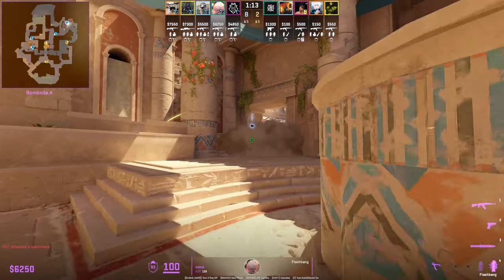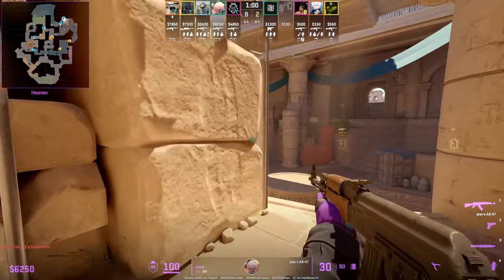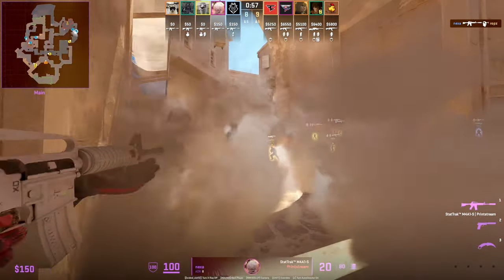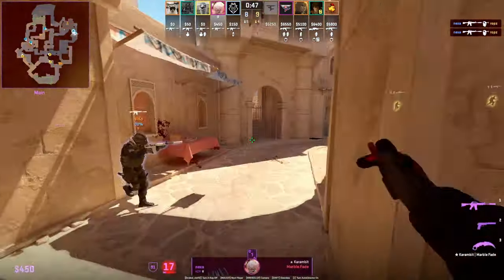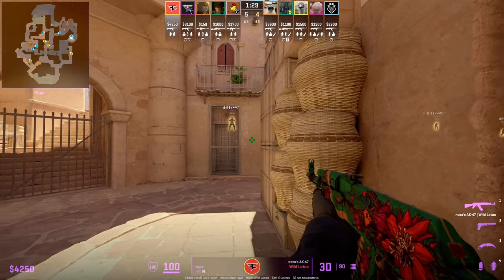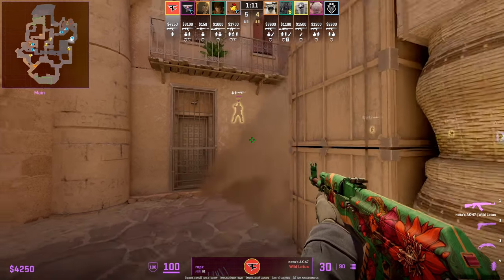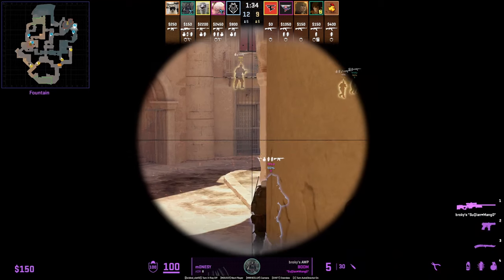If you don't want to retake A main control, pros will often smoke after the T's A main smoke is up, using their utility to delay the A hit. If you want to be sneaky, you and your teammate can just push up into A main. We see two G2 CT players push up into A main after the T's smoke is ending. That A main nade set from the T's prevents CTs from typically playing up close inside the cubby, but if you're able to do so — and the T's don't throw it — you get so much information and map control, as we see Robs do here.